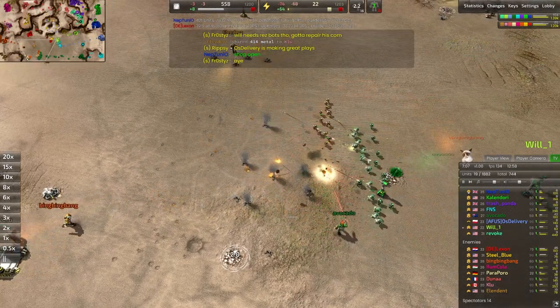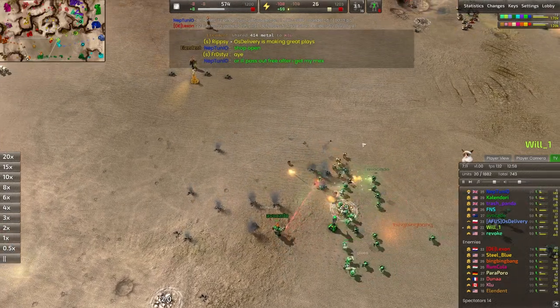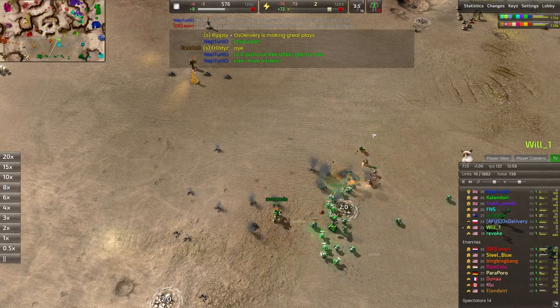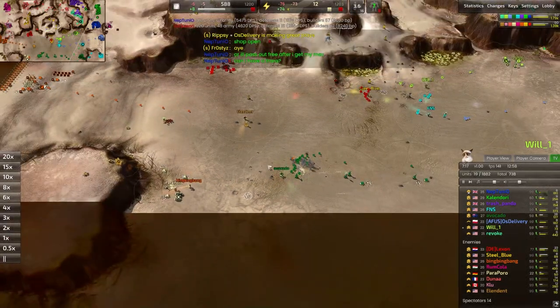We need pawns in front; otherwise we don't want the rocketeers to be tanking hits. There we go — we're getting a slightly better engagement now. Those orange pawns will be mopped up.